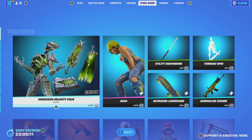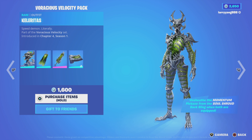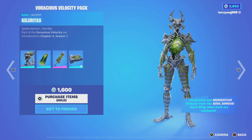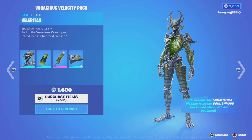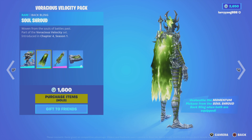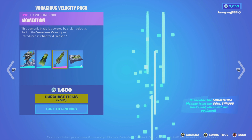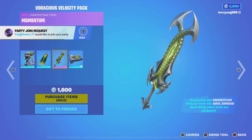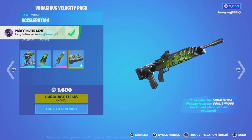The item shop just refreshed. Here are some of the featured items. The Voracious Velocity Pack — this is actually brand new for Chapter 4, Season 1. It includes the Speed Demon skin, the Soul Shroud Backplane, the Momentum Harvesting Tool, and the Acceleration Wrap.